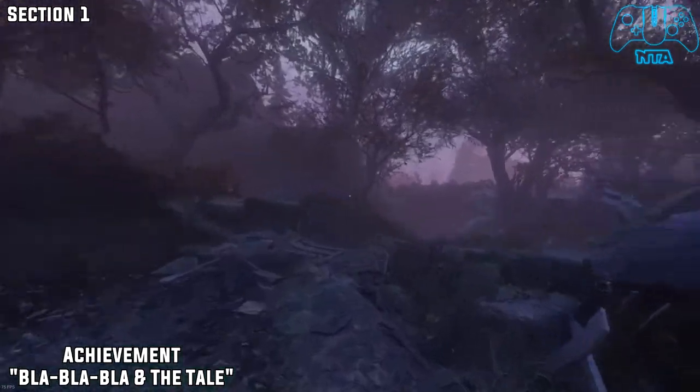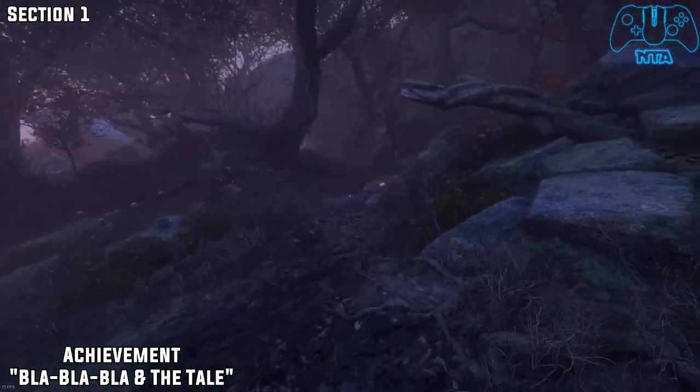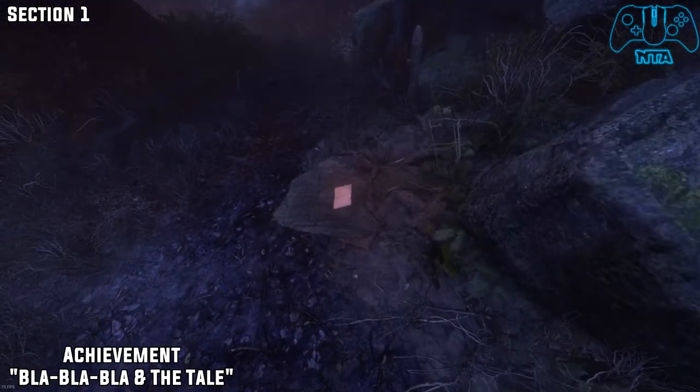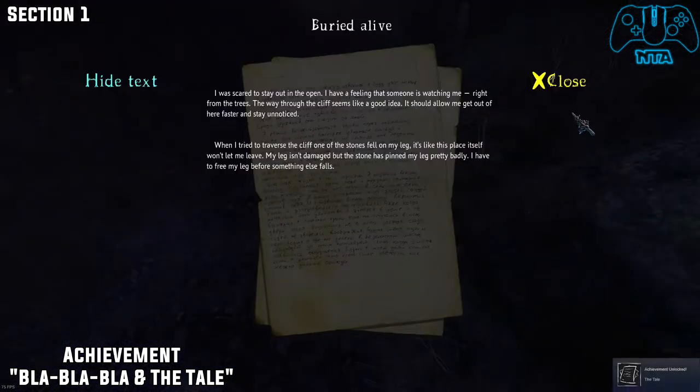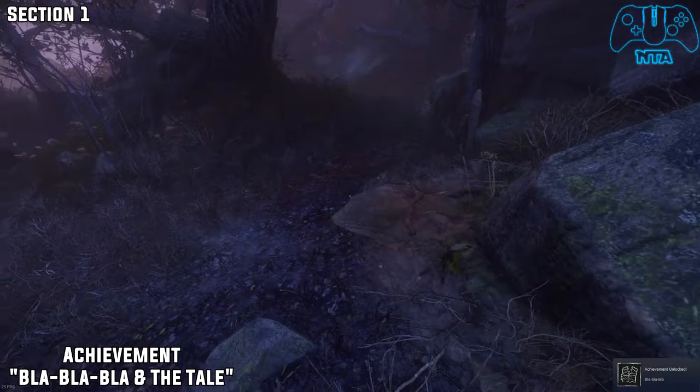Next is called Blah Blah Blah and the tail. So once you find a note — you don't have to find this specific note — just pick it up and then quickly press the escape button or the close button. Once you've done it correctly, you will get the Blah Blah Blah and the tail.